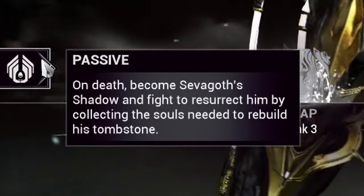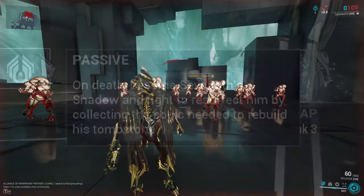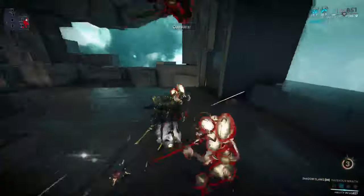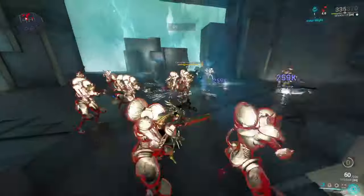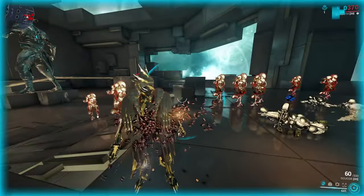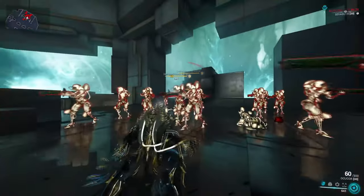Whenever Sephagoth dies, he leaves just his shadow form behind. Whilst in this form, you can lunge and attack enemies to resurrect Sephagoth by collecting 5 enemy souls. If you fail to collect enough and his shadow dies, then this will count as a usual death. However, it's quite forgiving, especially against big packs of enemies.